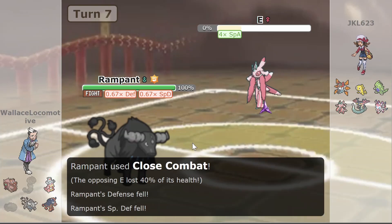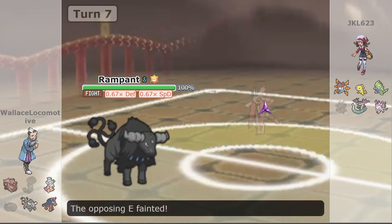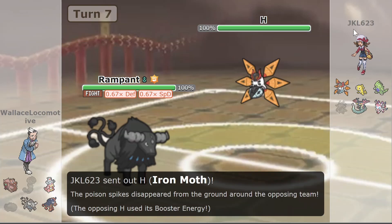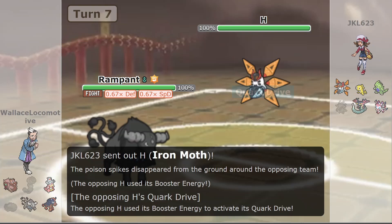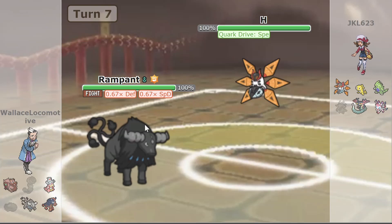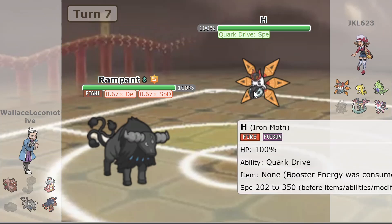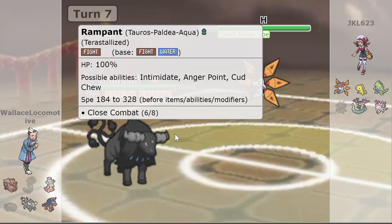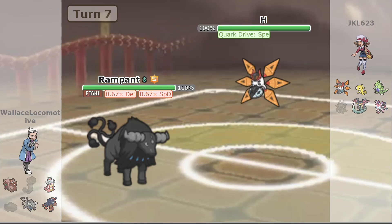Tauros does knock out Laurentiis, and then in comes Iron Moth, immediately picking up those Toxic Spikes — so those don't really get to play much of a role in this game. We also get to see Booster Energy activate the Quark Drive Speed Boost. Iron Moth is now the fastest thing in the game that both players have. Tauros is scary and fast, but Iron Moth is even faster, so with those lower defenses, Tauros does not like to be facing down this Iron Moth right now.